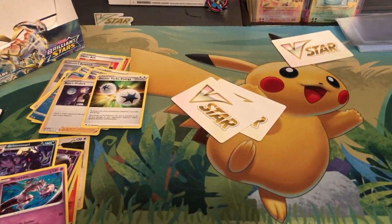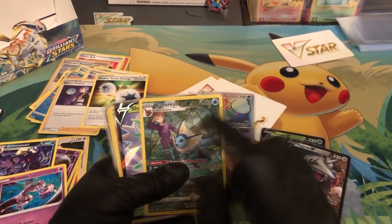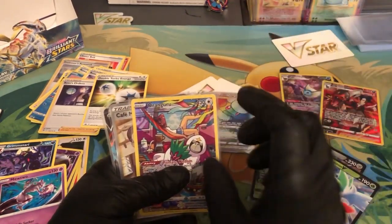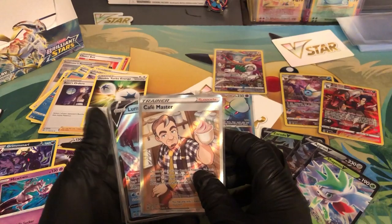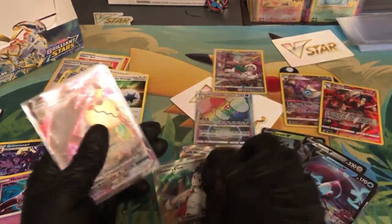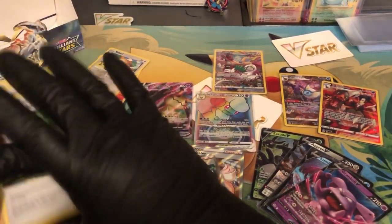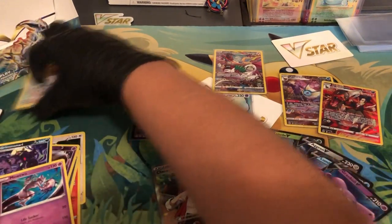Guys, we pulled some pretty heat in this booster box — I was not expecting a whole lot. I was really hoping to get Arceus as well but it seems like it didn't come through. But we ended up getting: Zarudé V, Aggron V, Whimsicott V-Max — oh yes, there he is! We got the Vaporeon Trainer Art Gallery with Gordie, then we got Shaman V, the Houndoom with the Trainer Gallery, Oranguru, beautiful artwork, the full art Cafe Master, Lumineon V, Serena's Care, Mimikyu V-Max, and then we have Granbull V.